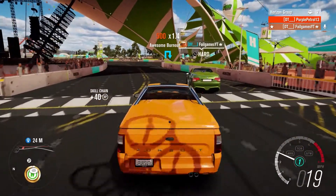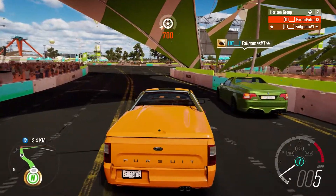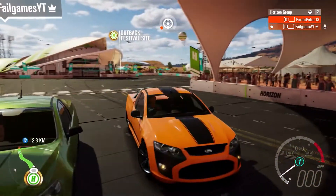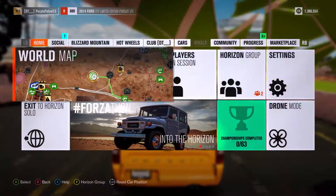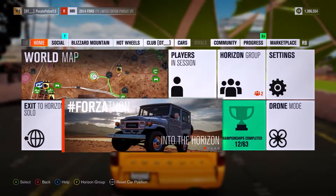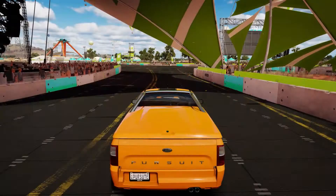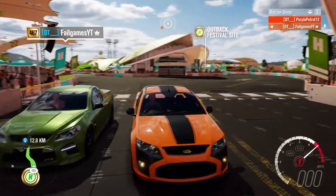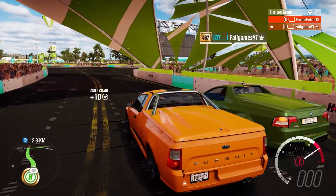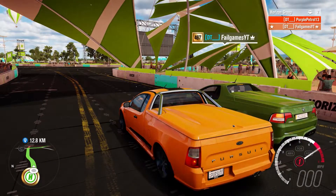Cross-country, sim damage on. This is what these are built to do — a mixture of road racing and off-road racing. Sim damage is on. Front engine, so if I just brake check you, I don't think I'll take much damage. Three, two, one, go.